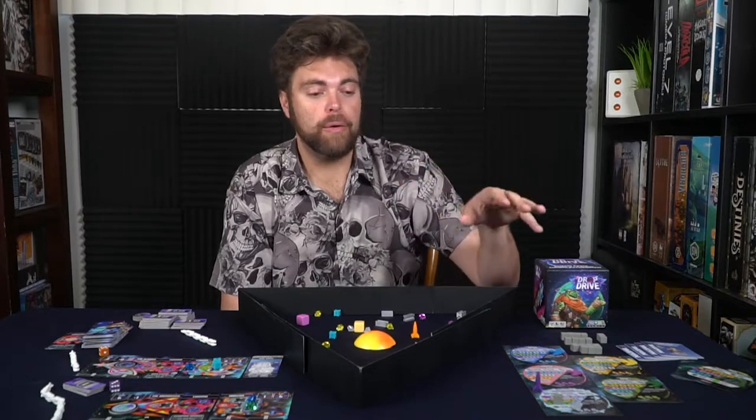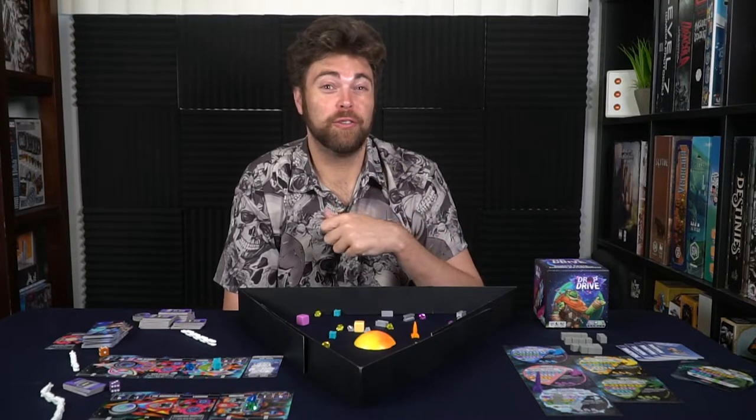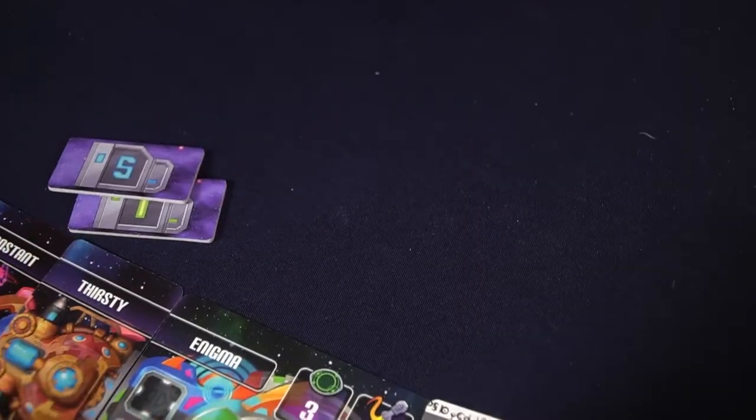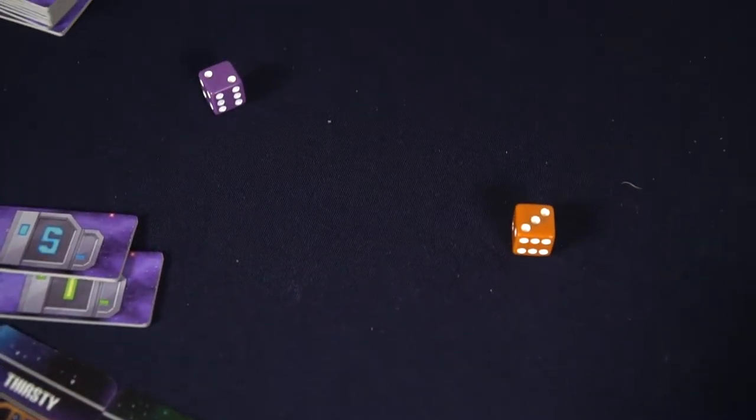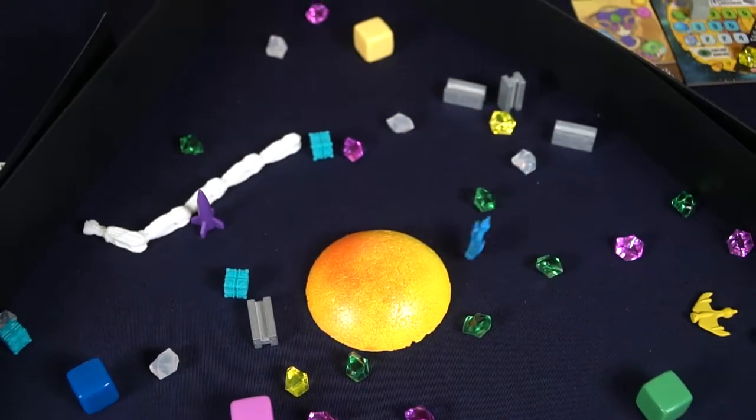Once pirate ships are on the board, you can fight them by moving your rocket drive over the target ship. You and the opponent roll a die — if you beat their number using your combat bonus, you capture the pirate ship, return it to its planet, and collect the asteroids it had taken. If a pirate ship accumulates more than three asteroids of its type, it returns to its planet and those asteroids drop onto the sun. If you lose the combat, simply re-drop the pirate ship into the solar system and continue the game.